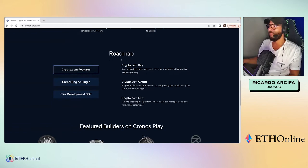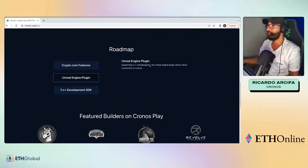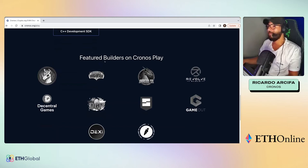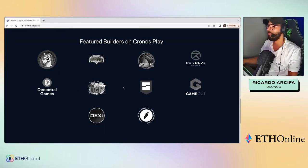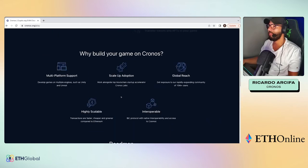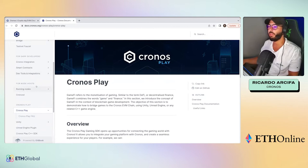On the roadmap, the Crypto.com Pay integration has just been released and is available in our documentation. We're also working on additional authentication options and Crypto.com NFT packages, as well as Unreal Engine plugins and C++ development SDKs. Some of the games we've been working with include Rolf Games, Bemoli, Dragon SB, and Decentral Games, just to name a few. Let's have a look at the documentation to show you how you can get started.